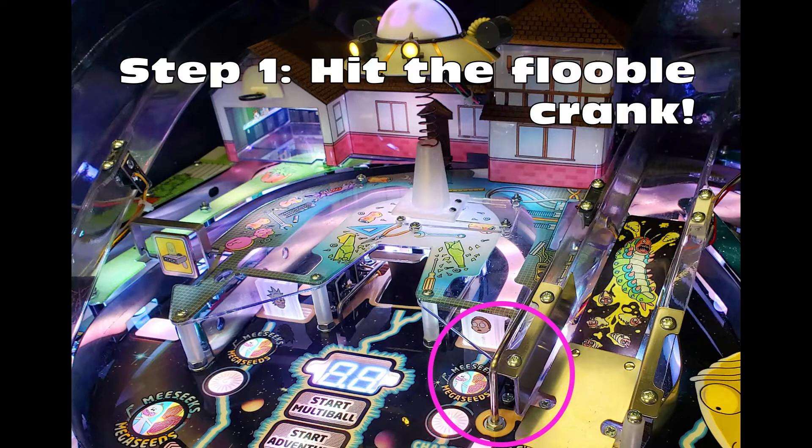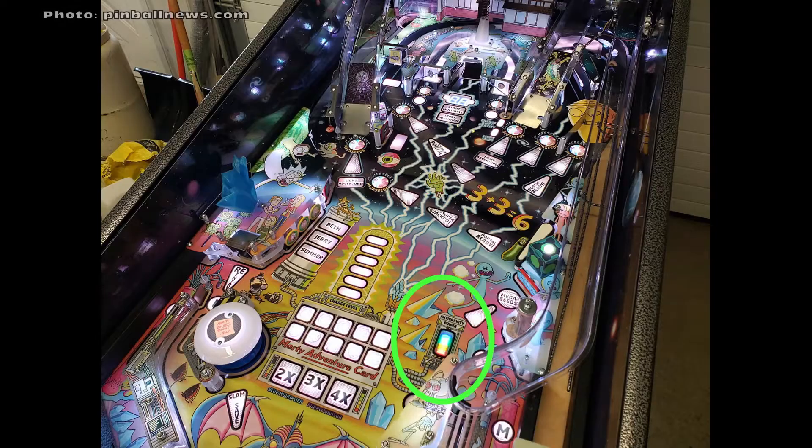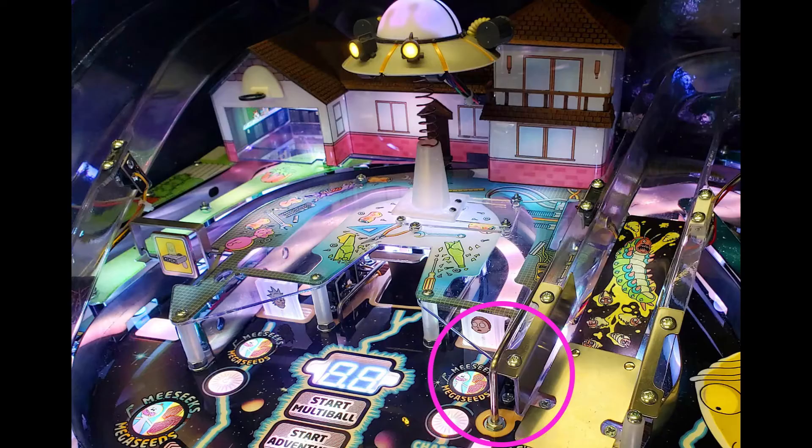First off, hitting the flubo crank is your first step, and it's going to do two things. First, it will charge the anti-gravity gun, which is similar to a magnet save like in the pinball game Black Knight. Second, if you hit the crank twice, it will turn on the ball lock. The reason why you want to do this is because you want to lock balls in order to start a multi-ball mode. For now, focus your efforts on hitting this target.